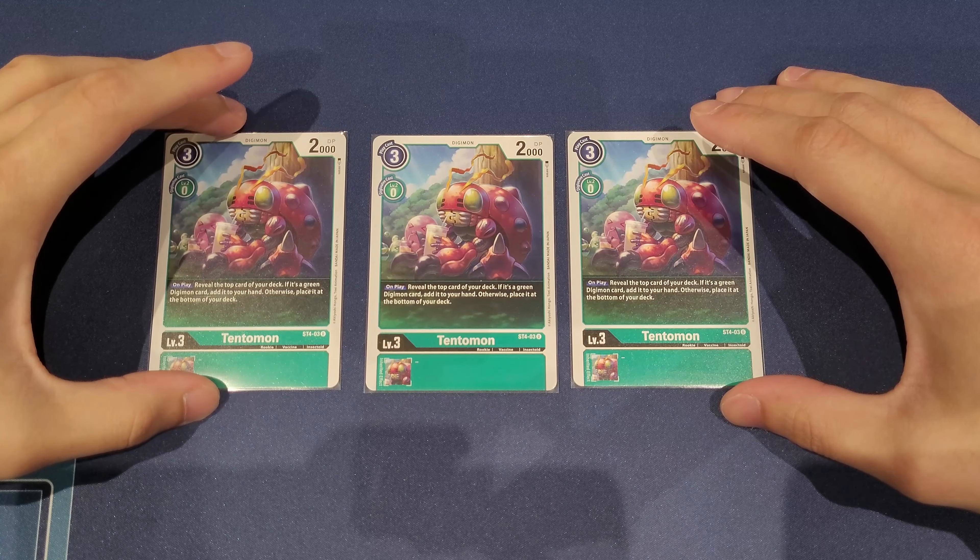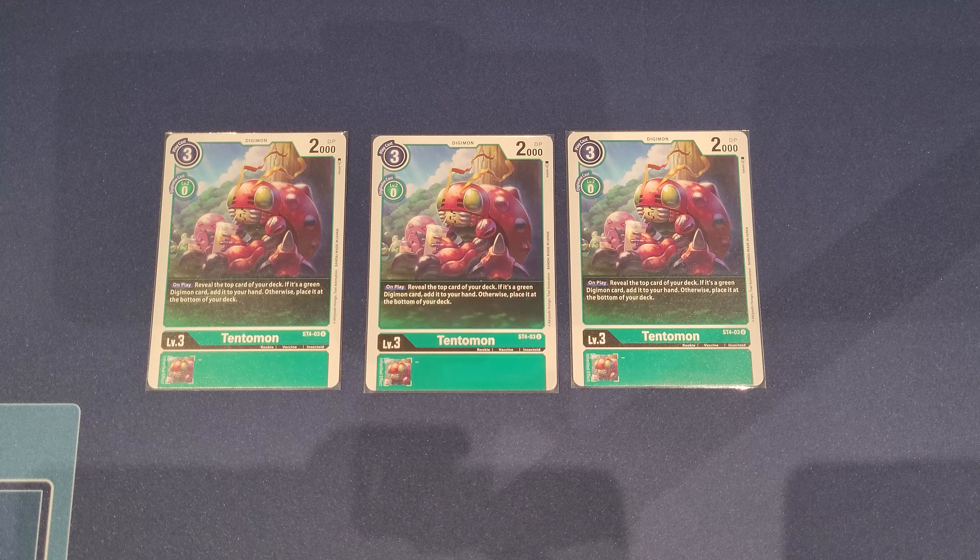I also have three copies of the Tentomon from the Giga Green starter deck. Green is known to be very bricky and slow, which is why I want more consistency. On play, you reveal the top card of your deck — if it's a green Digimon, you get to add it to your hand, giving you some value and helping you cycle through and find your pieces a little bit faster. It's an unusual choice but it reflects my preference for consistency so I can get to my combos as soon as possible.